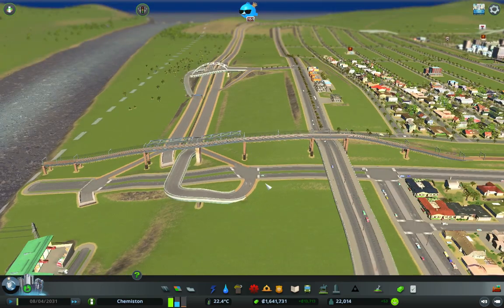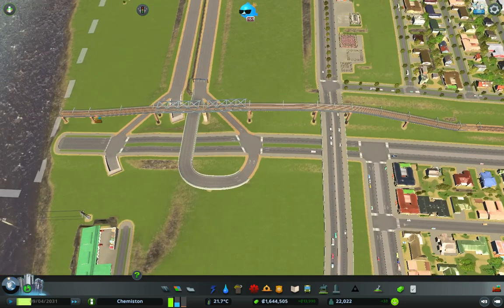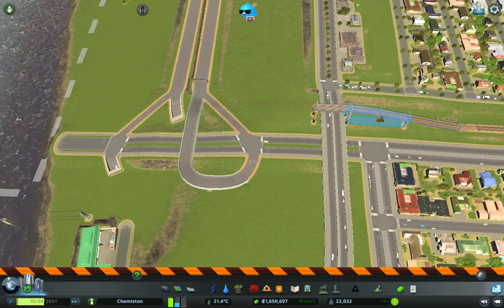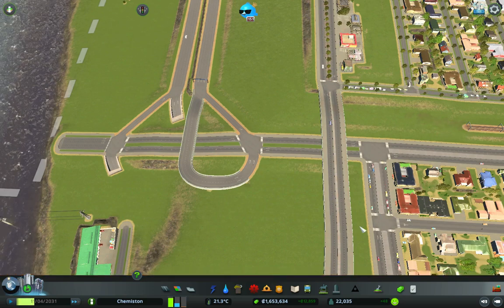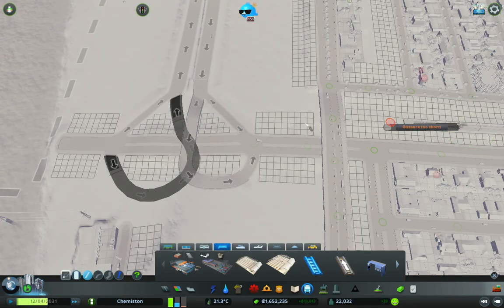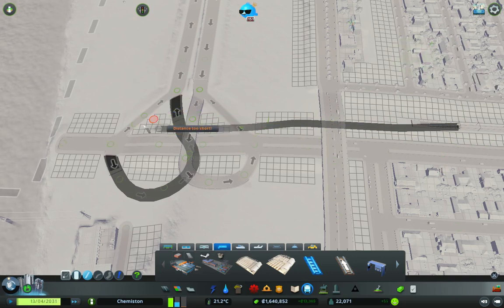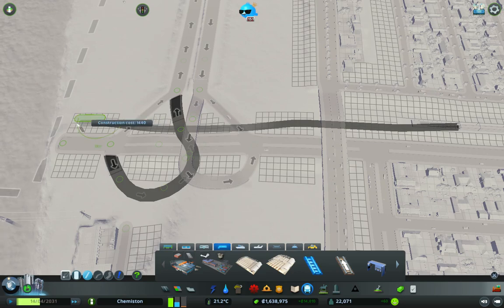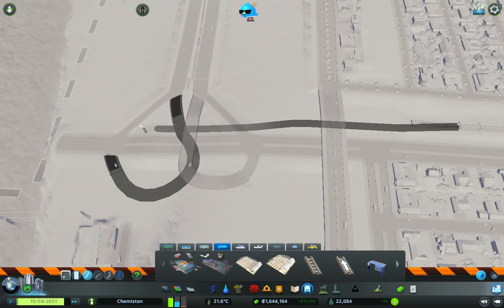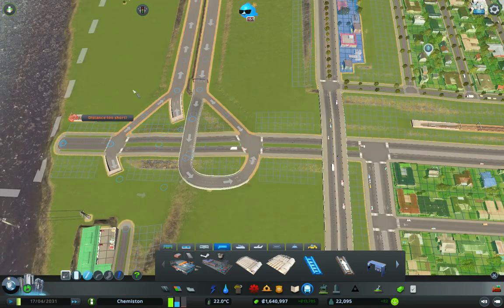I don't know what that looks like from the side — absolutely dreadful, because you're going down the hill. It would be far better to tunnel. In all honesty it would look far better if I tunneled. So we'll do a two-deep tunnel. There we go. So we're too deep here — I can bring that back to the surface somewhere there.